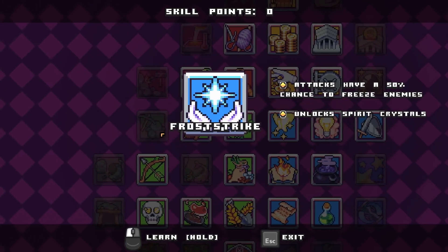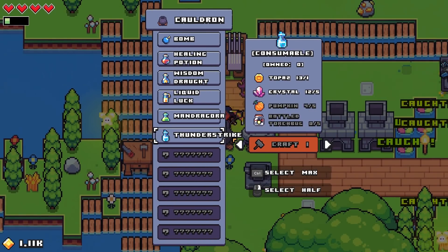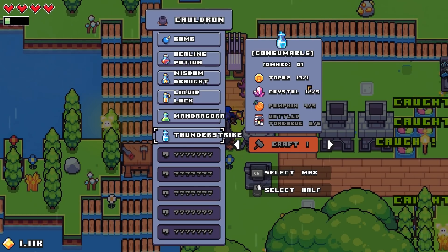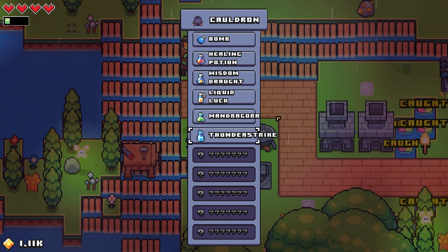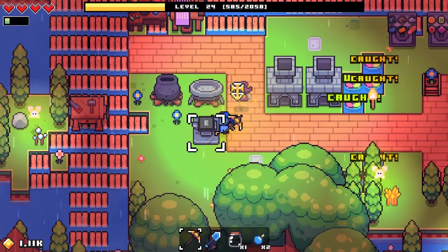That's awfully suspicious — the frost strike. That almost reminds me of some of the potion names: the wisdom drought, the mandragora, the thunder strike. I wonder if this is going to be like the frost strike then. I would assume it probably summons a big lightning bolt. I think we're actually working on making a whole bunch of those bottles to catch some more bugs, so maybe we can try that in this episode too.